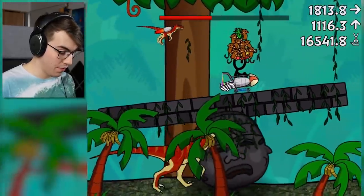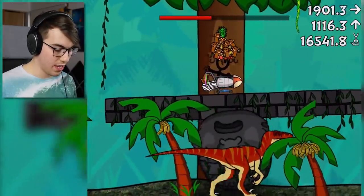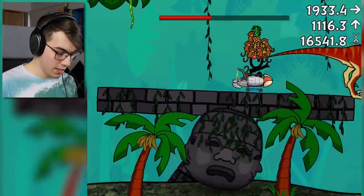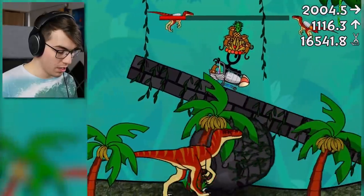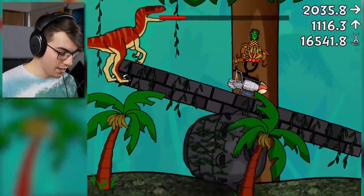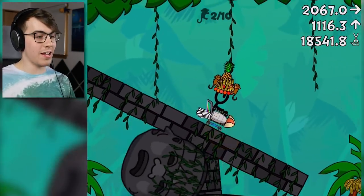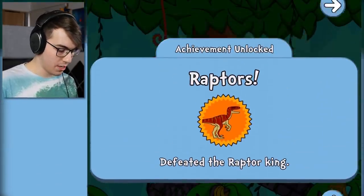We just gotta basically finish him off. Here, take one of them monkeys. Come on buddy, hop up here with me. Let's have a good time together. There he is — bam, and hit his ass! That's the good stuff. Here, you have one, you have the other, and you get the last one — and then I kill you. Boom! Got him! Defeated the raptor king.